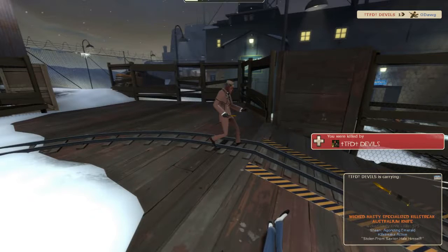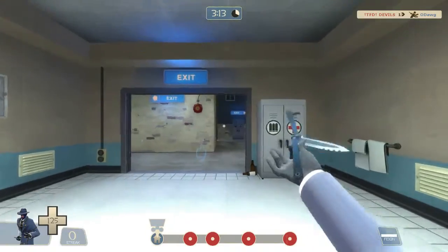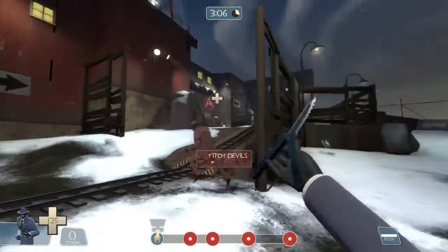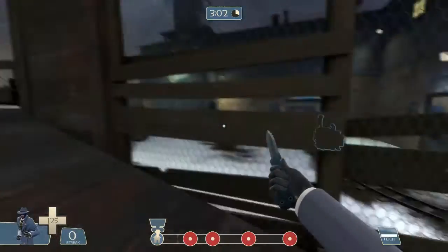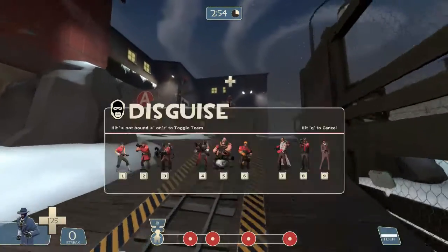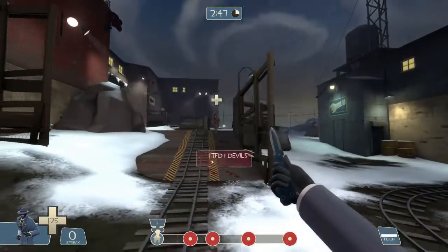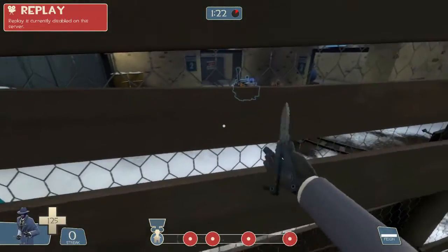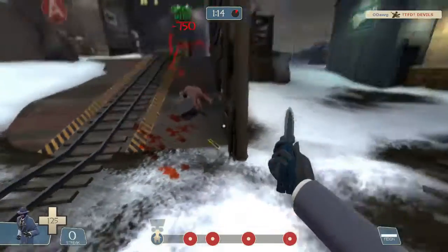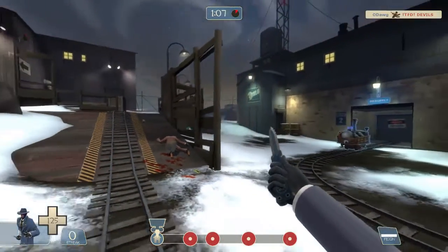Sometimes the person does the stab before they even see the other person going around the corner, but it can even work then because they won't see it coming — they'll go around the corner and just dart back, not expecting it. Now I'm going to show you how a blind stair stab looks from a first-person perspective. And yeah, that's basically it — that's how a blind stair stab works, and you can do it in many ways.